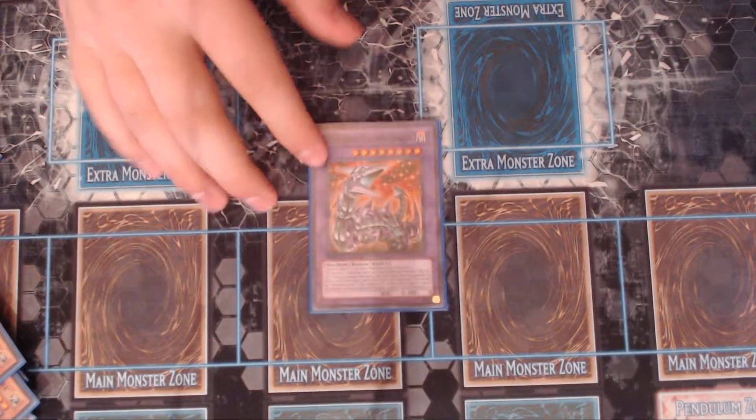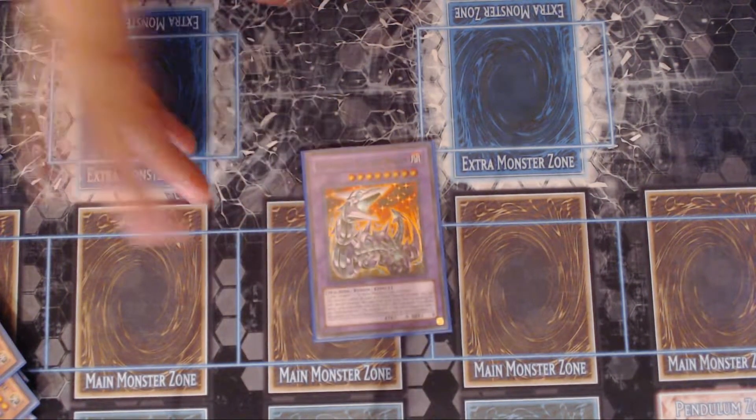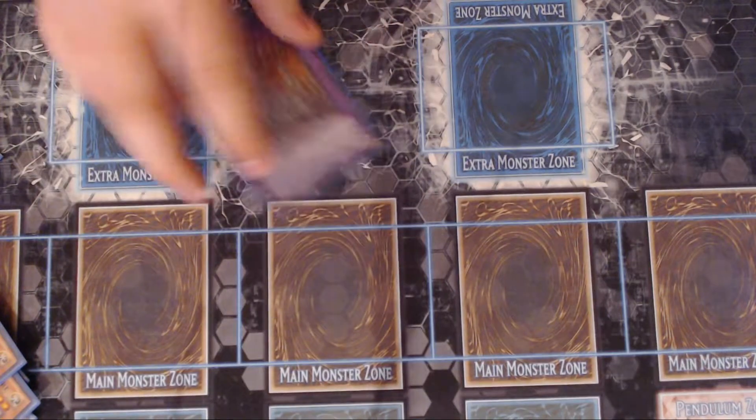One Chimeratech Fortress Dragon for the contact fusion plays — you just give your opponent a Jizukuru, or if they're playing machines in general, you take it. I really like him because he's a level eight and you can go into a Rank 8 play with him.